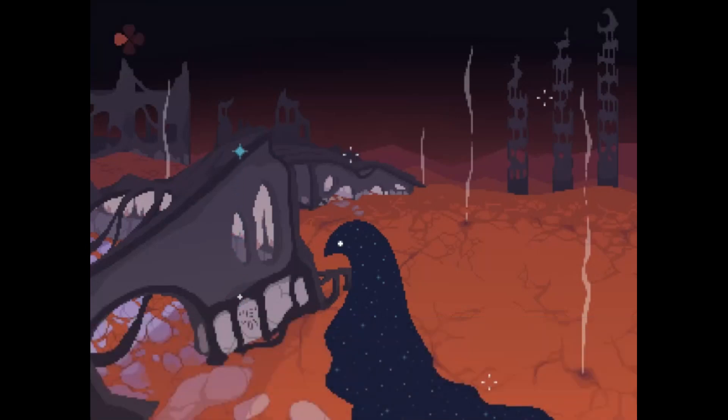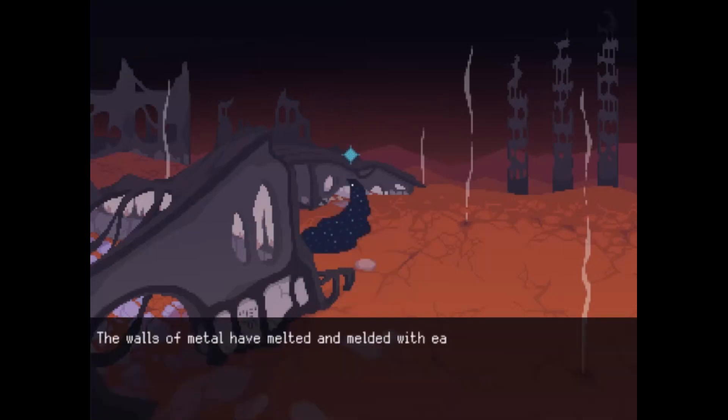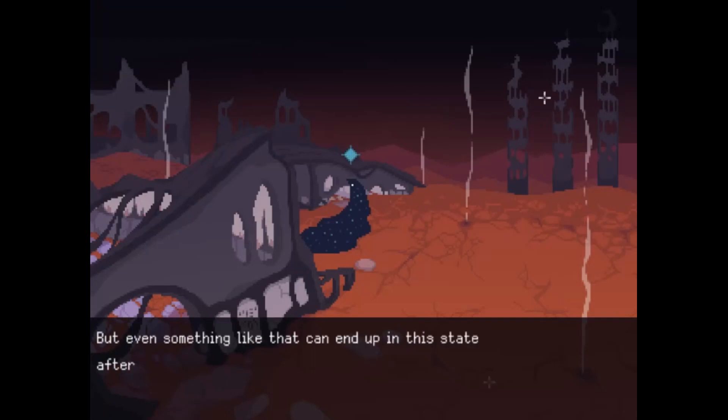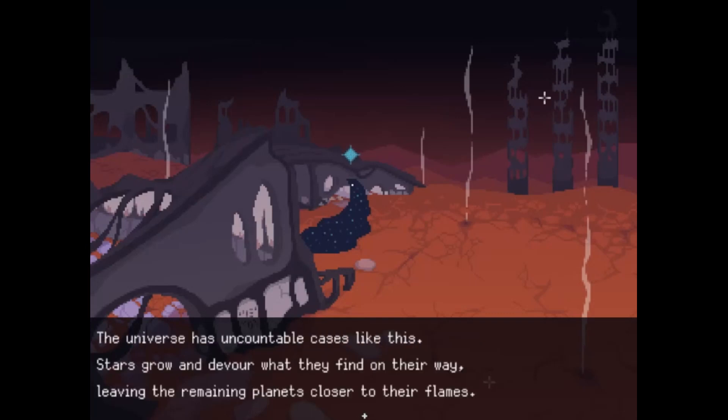Oh, that is very sad. Good golly. The walls of metal have melted and melded with each other — a sign of very high temperatures. It looks like the civilization here liked to build their houses with metal. In their time it was probably a very durable material, but even something like that can end up in this state after long exposure to a burning star. The universe has uncountable cases like this — stars grow and devour what they find on their way, leaving the remaining planets closer to their flames.